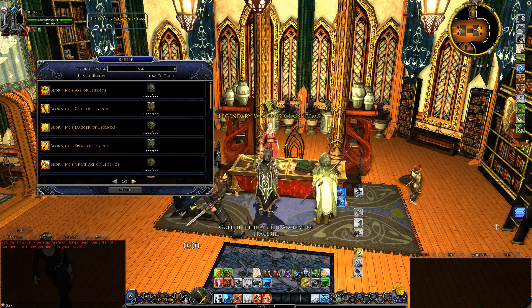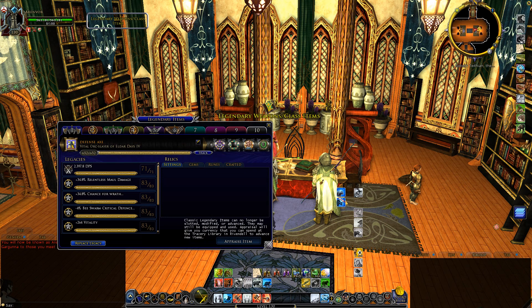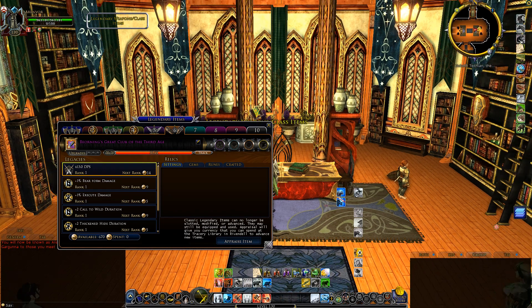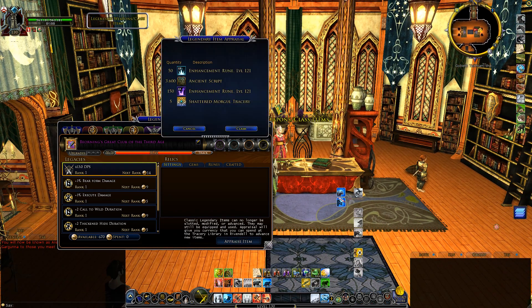We need ancient scripts for that. To get that, you go to your legendary item panel and hopefully you have some. I had time to max some of them but not everything, and as you can see I cannot slot anymore. But I have this one, so I say 'appraise item' and I'll get a ton of stuff and I'll claim it.